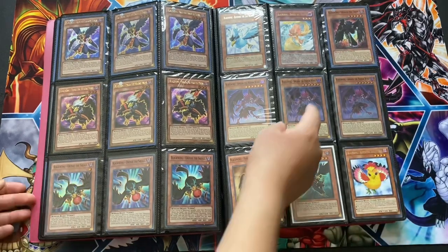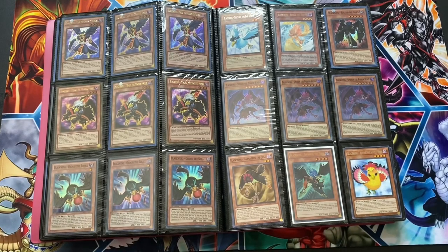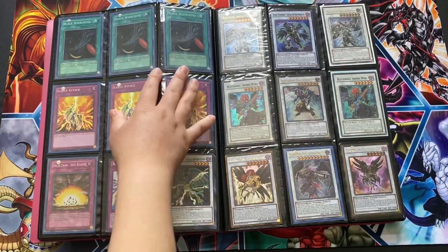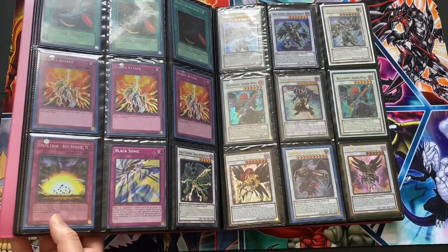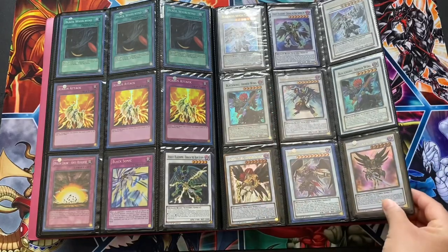That's my Turtle Pack, Sirocco of the Dawn, that I ended up trading my D.D. Warrior Lady to get. Super Whirlwinds, Icarus Attacks, Delta Crow Anti-Reverse — which is one of my favorite Blackwing cards, very very good cards to use but most people don't use them. Ultimate Raikiry, my Armor Masters.